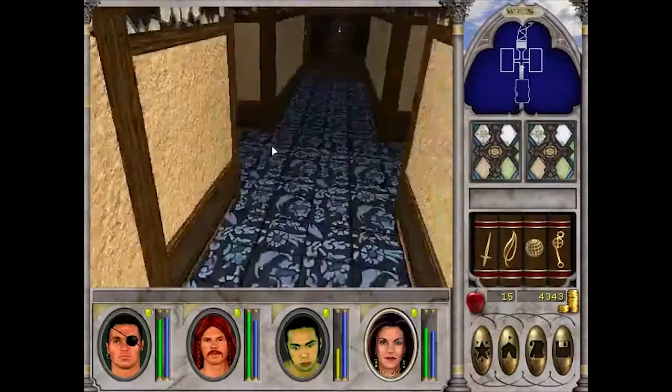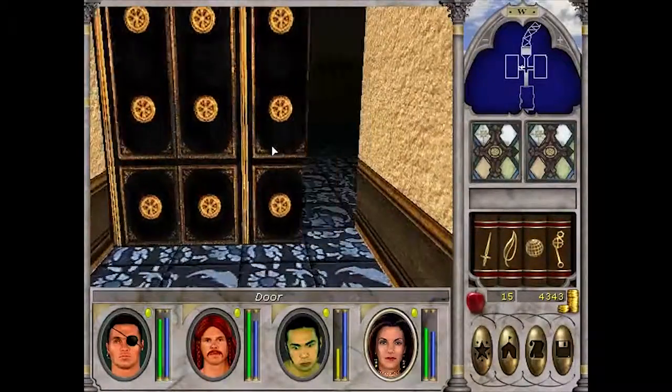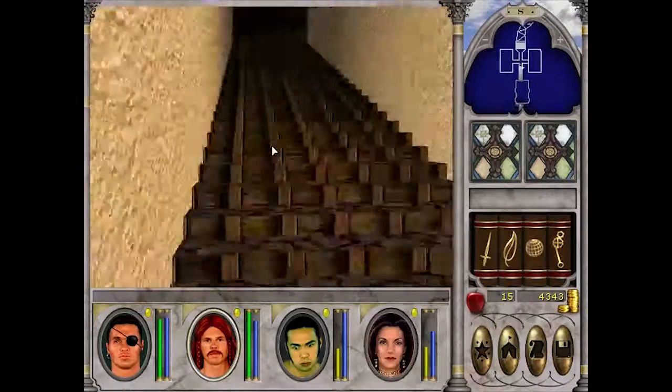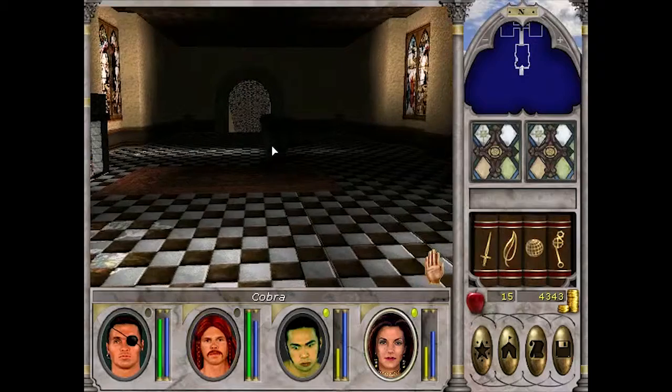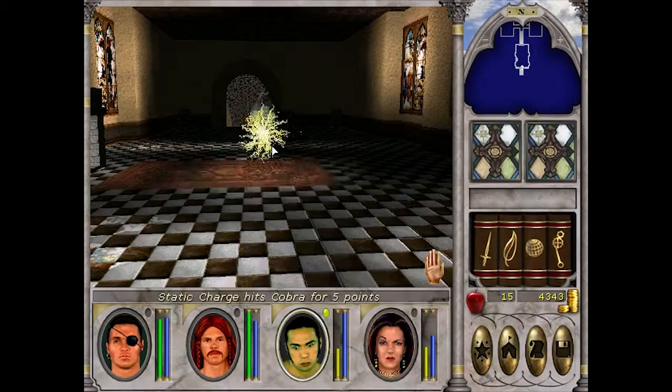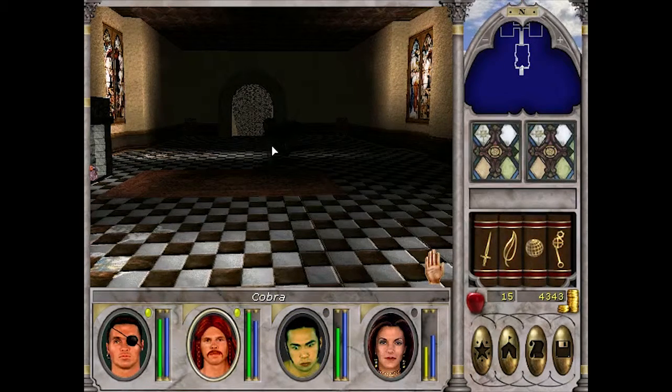We've got a couple of side doors here with interesting hissing sounds coming out - that's snakes. Let's head up there. I am playing this at double speed, by the way - you've probably noticed - but it's running pretty fast. When we get into the large, samey parts of the dungeon, I'll probably speed it up even faster in post.